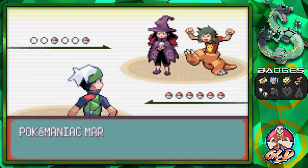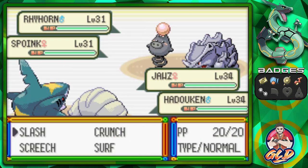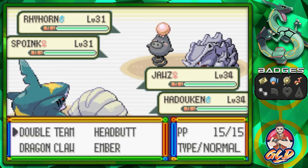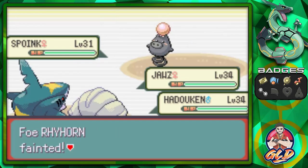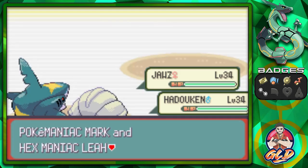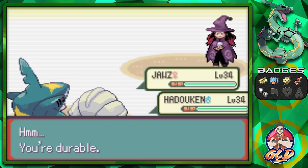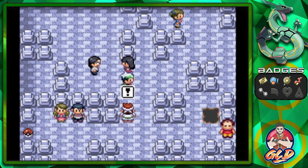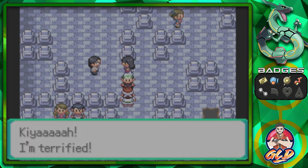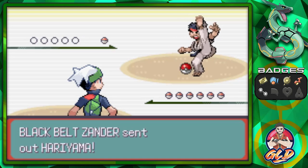Okay, here we go taking on Pokemaniac Mark and Hexmaniac Leah. They're coming out with some interesting Pokemon. Let's go with a Surf attack and a Dragon Claw right here — and there we go with Dragon Claw. It seems Surf doesn't hit us just yet, so let's take on this individual. He's like, 'Yeah, I'm terrified.' Are you really terrified? Let's find out.